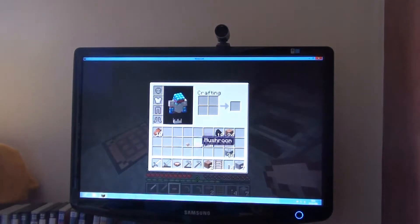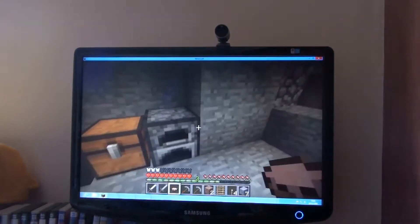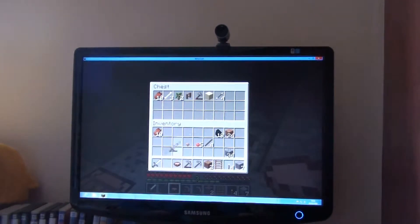I've got an iron chest plate, iron sword — stone sword's almost gone, so I'll just put that in here. You can come back and get this stuff.